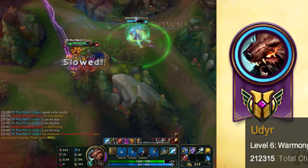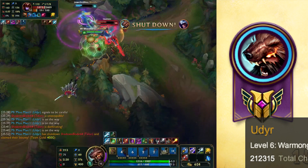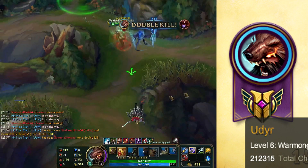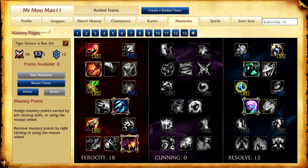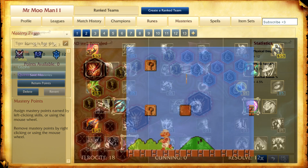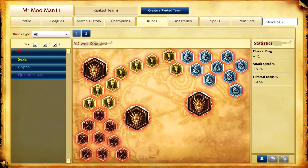Now I have played a few games with this champ, and the only reason I don't have Mastery 7 is because of this stupid Blue Essence crap with RNGesus not being on my side — but that's a rant for another video. For Masteries, we're gonna be running 18/0/12, and for the Keystone Mastery, we'll be taking Deathfire Touch. For runes, grab yourself some AD Reds and Yellows, Attack Speed Blues, and Lifesteal Quints.